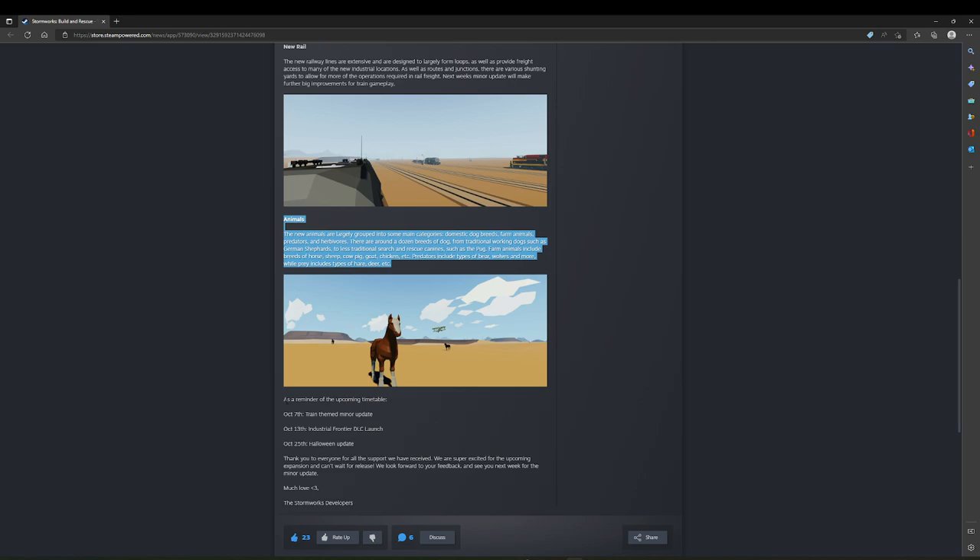As a reminder of the upcoming timetable: October 7th is the train theme minor update, October 13th is the Industrial Frontier launch, and October 25th is the Halloween update. Thank you to everyone for the support we've received. We're super excited for the upcoming expansion and can't wait for release. We're looking forward to your feedback and see you next week for the minor update. Much love, the Stormworks developers.